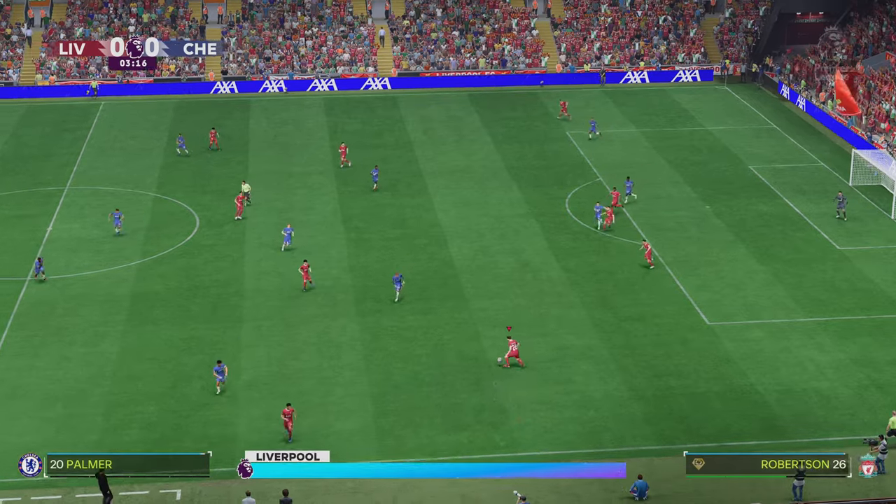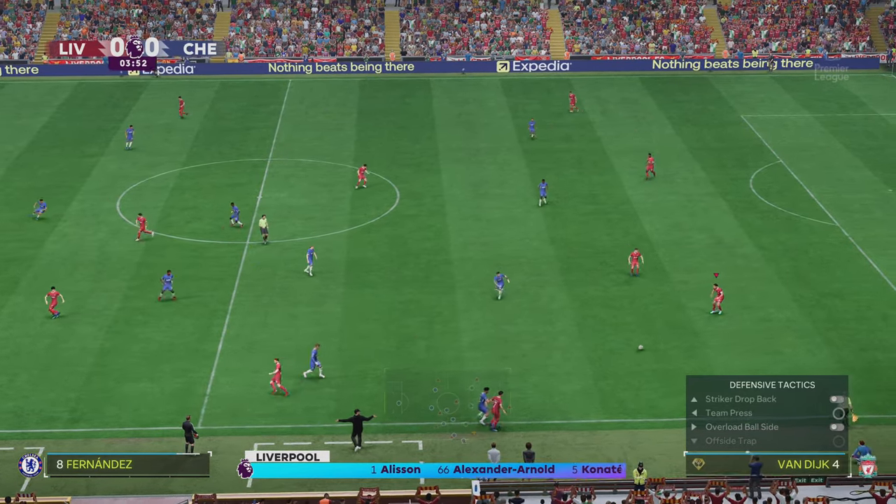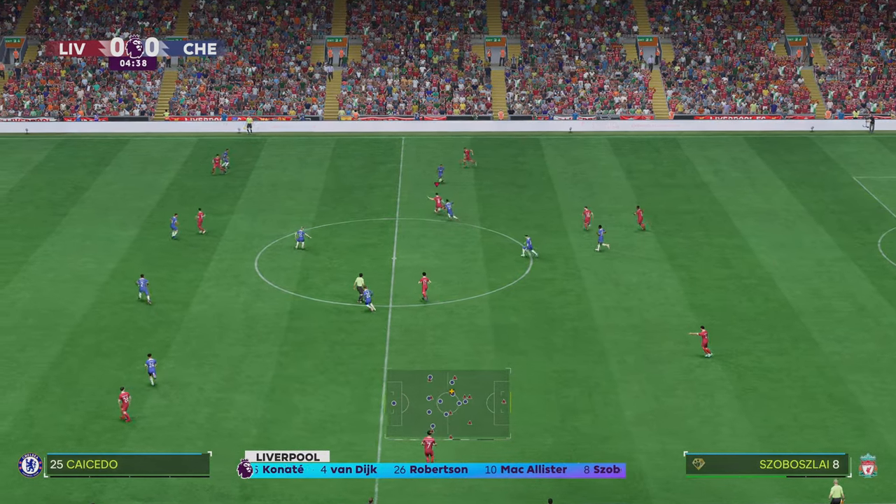This is the Liverpool starting line-up. Alisson is in goal. Andy Robertson plays with Trent Alexander-Arnold in the full-back positions. Luis Diaz plays with Mohamed Salah in the wide positions.